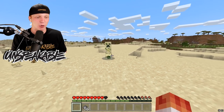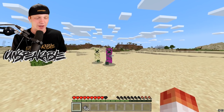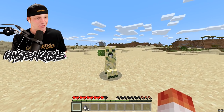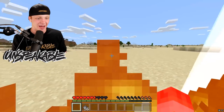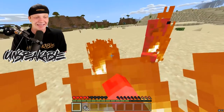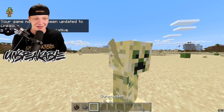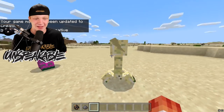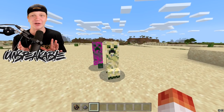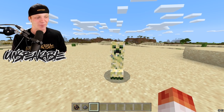This next creeper is called the Bolt Creeper, and this guy basically explodes with lightning. Why are you guys both running at me like you're going to explode me? Come on, let's see it, buddy. There it is - that was insane! He has little bolt things for his ears. Check this out - look at his ears. So he's kind of yellow, he's got the lightning bolts as ears. Honestly, really cool. Probably one of my favorite designed creepers out of all the creepers we looked at in this add-on so far.